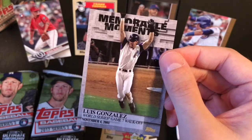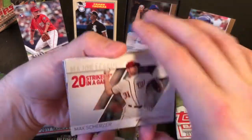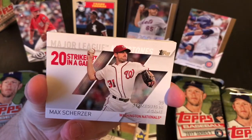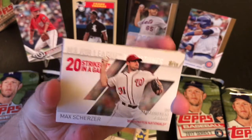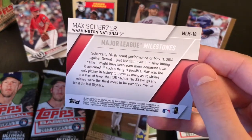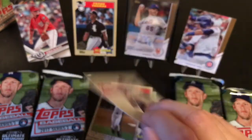Memorable Moments - Luis Gonzalez, the World Series Game 7 walk-off in 2001. And Major League Milestones - 20 strikeouts. Max Scherzer's 20 strikeouts in a game, same as Kerry Wood and Randy Johnson - a very small group. Scherzer's 20 strikeout performance of May 11, 2016 against Detroit. Just the fifth ever in a nine-inning game. That's pretty cool.